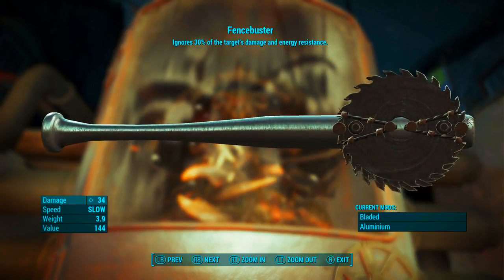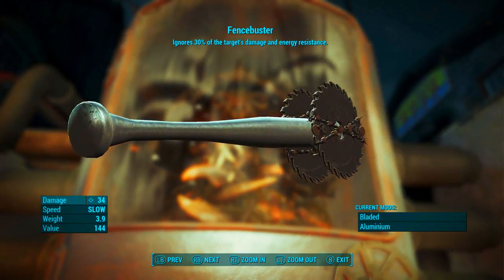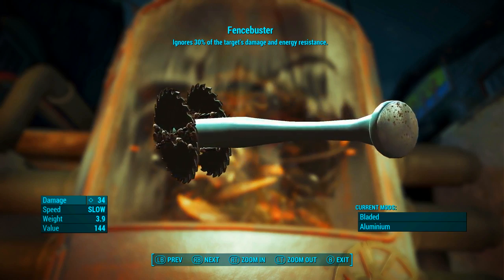As we can see up at the top there, Fence Buster ignores 30% of the target's damage and energy resistance — interesting.